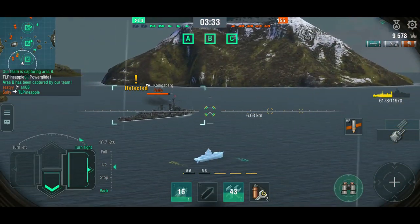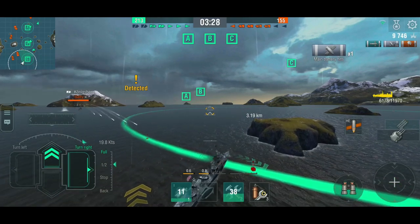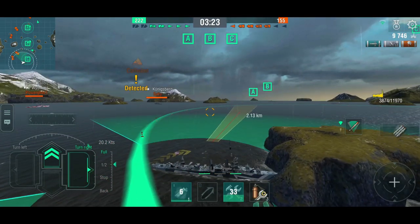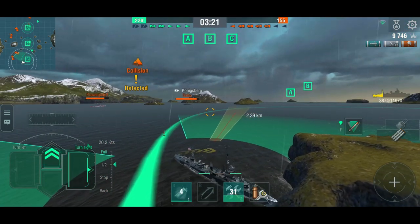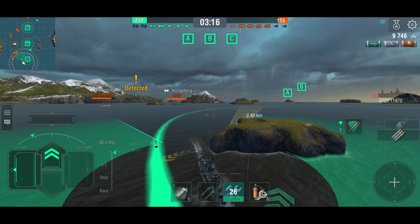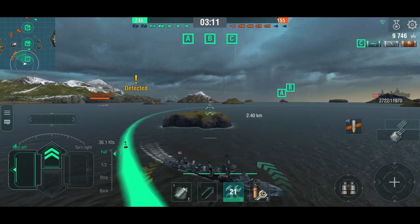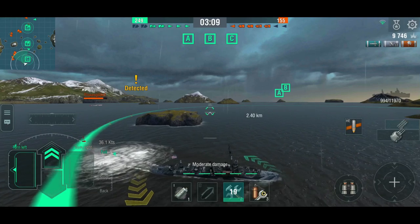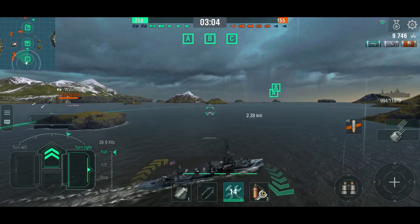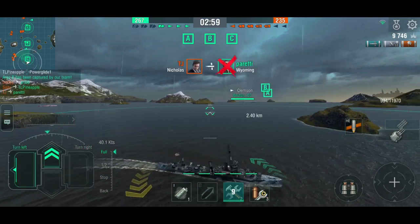Now I'm alone against both the V-170 and the Königsberg, which is still paying attention. I'm going to have to go around the back of the island because I can't afford to go around the front — the Königsberg will absolutely murder me. I'm already down to 2,700 hit points. I'm going to stop shooting and get the island between me and the Königsberg's guns. Down to 990 hit points — that's two shells from him and I'm dead.